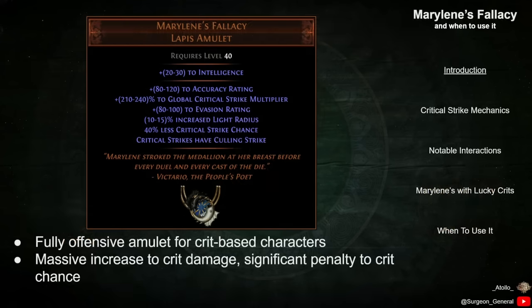Marillene's Fallacy is a unique lapis amulet with a straightforward premise. It provides a huge increase to your character's Critical Strike multiplier, up to 240% with a perfect roll, but at the downside of a 40% less multiplier to your Critical Strike chance.